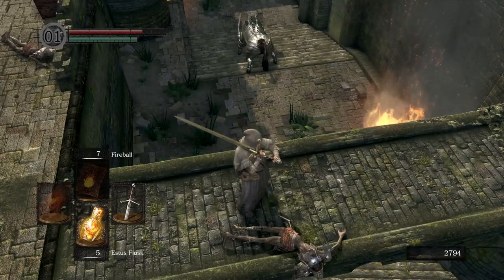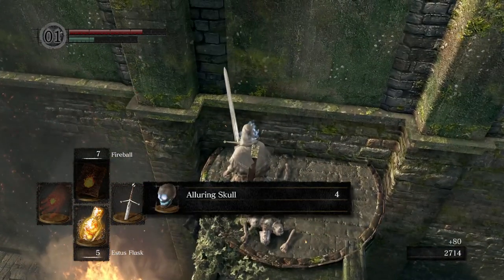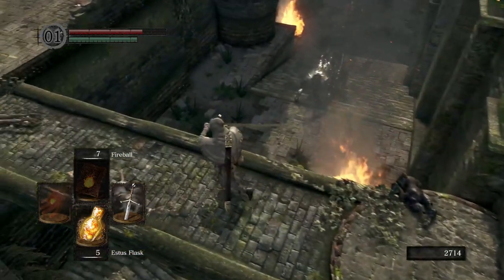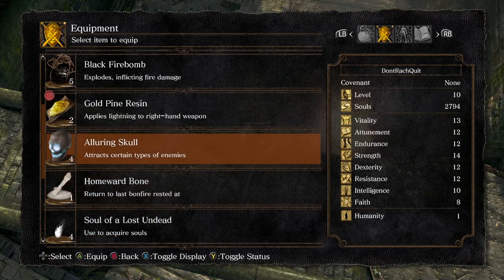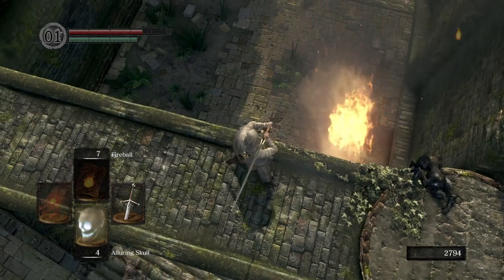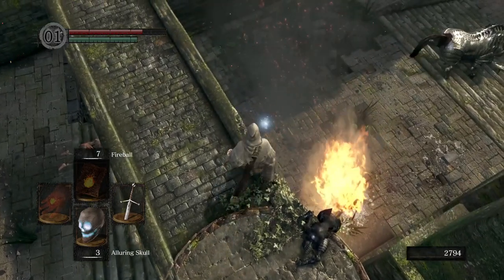Annoyingly, we can't quite get our plunging attack from where the boar is, so we're going to have to reposition him somewhat. We can do that by throwing an item we just picked up off this corpse here called an alluring skull. Pop it on your bar and you'll be able to aim it — right down there.